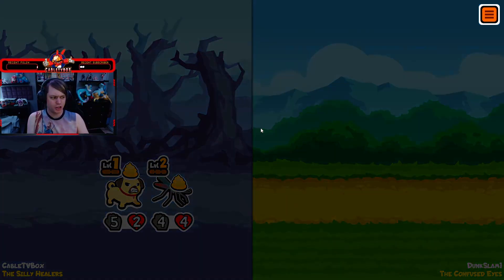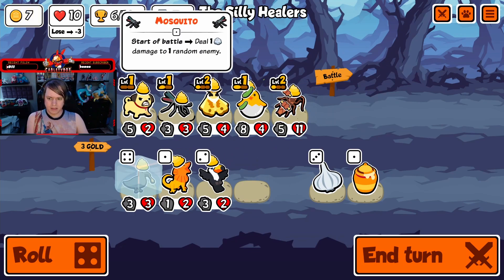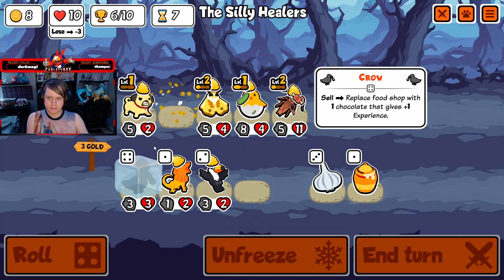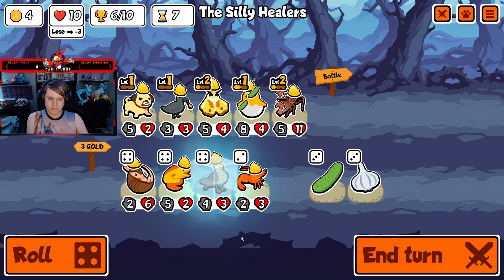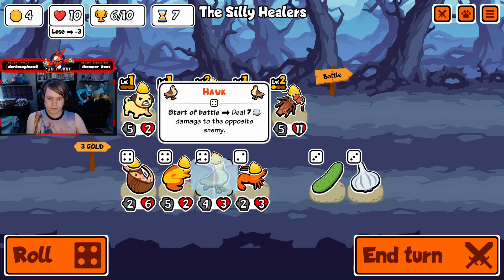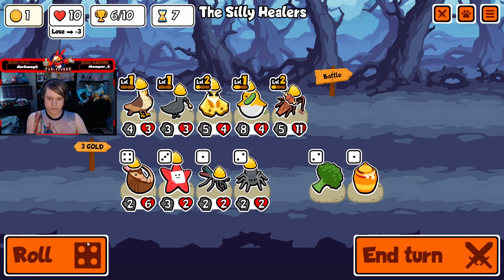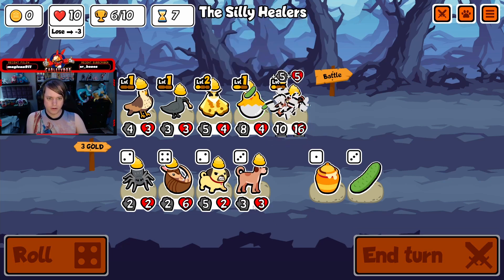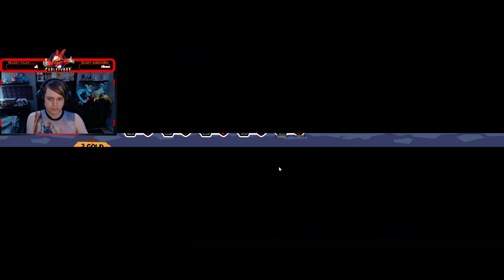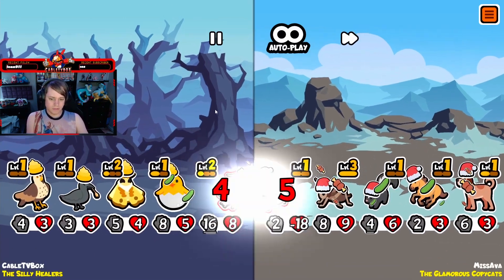Easy, easy. You have my team, sir — except you have the crab, but I could care less about the crab. I'm just more concerned about why you have my team. Hawk is interesting.